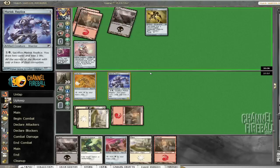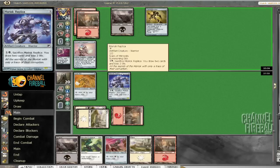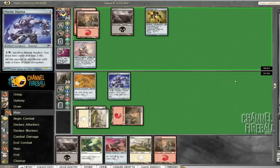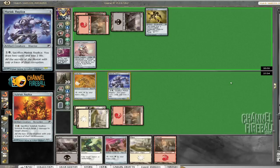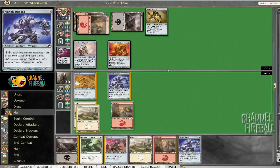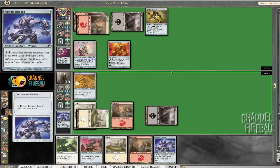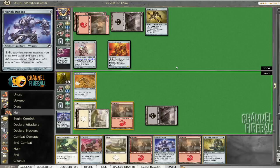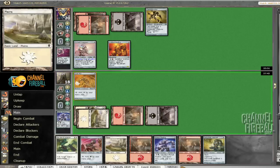Still waiting to draw something to do with all this mana, but the Replicate should help with that next turn. He plays his own replica, and we draw another replica. Let's go ahead and crack the first one in — see what comes of this. Nothing too exciting, and we'll go ahead and play out the second one.